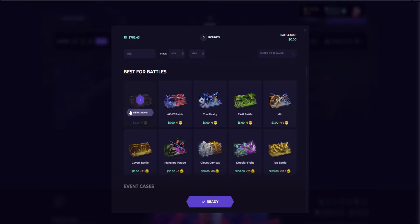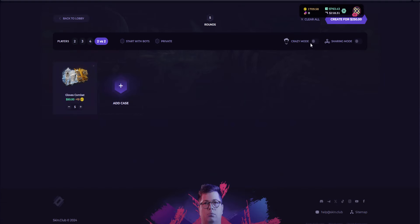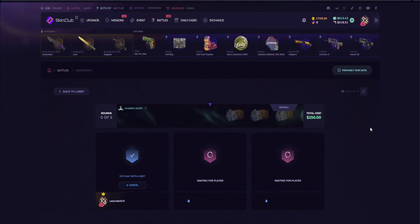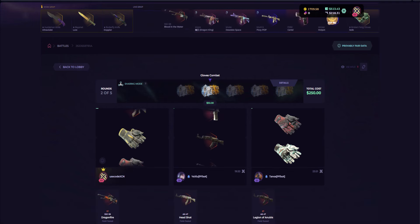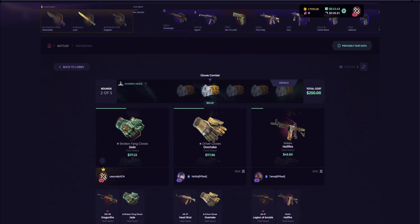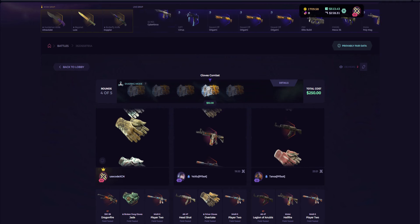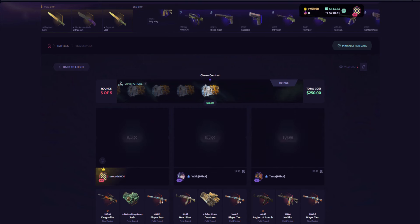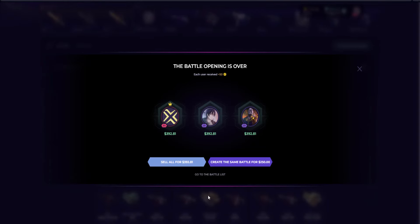Let's create a new battle and scroll down to some glove cases — should be good for a glove fight. Going glove combat, making this three people, and rolling on with it. Calling in the bots. In the first case it's a Dragon Fire, then a Legion of Anubis, a Headshot, and a pair of gloves in the next one — two pairs to be exact. Nice, everyone managed to get Player Two's. Another pair — I'll be taking that. Pretty good, amazing so far.